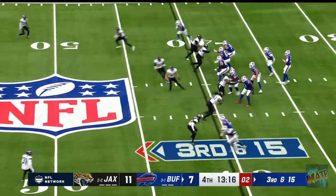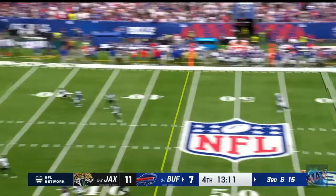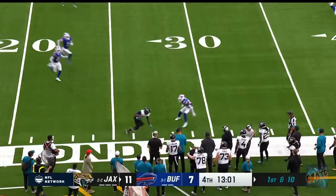Third and 15, Allen — hands in there — throws deep to Diggs, jump ball, and Darius Williams comes down with it. Fakes to Etienne, has to step up to avoid the rush, and he's got an open Calvin Ridley — Calvin Ridley, as the flags are down.